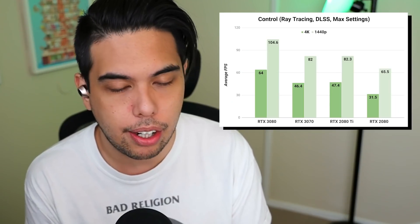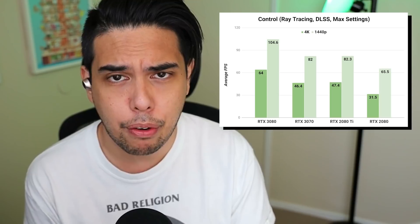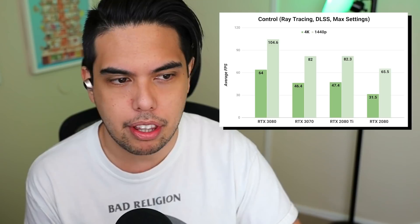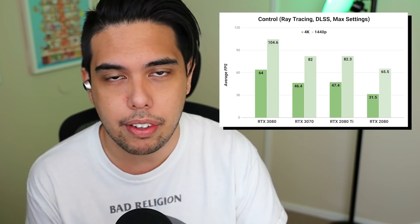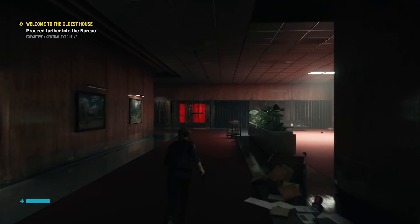I'll talk about Control first, because that is a case in which the NVIDIA tech really gets to flex. There's DLSS and there's a full ray tracing suite available on Control. Control can be a very demanding game. At 4K, when you turn all those settings on and use DLSS, the performance difference between the 2080 Ti and the 3070 — they perform basically the same. Same thing at 1440p. So regardless of the resolution, you're going to get that same level of performance. But with ray tracing, even with these powerful cards, 4K with a full suite of ray tracing — you're not going to get 60 FPS out of it.